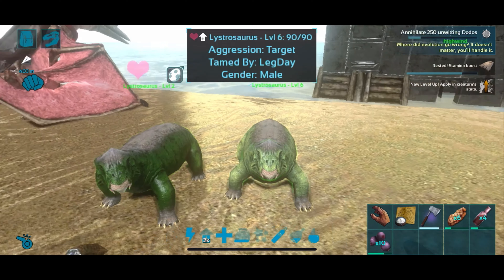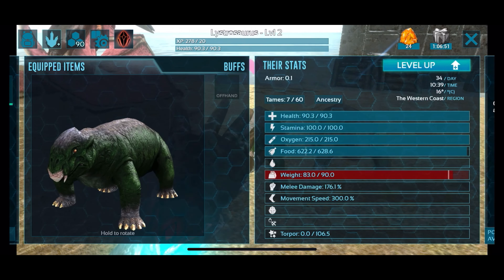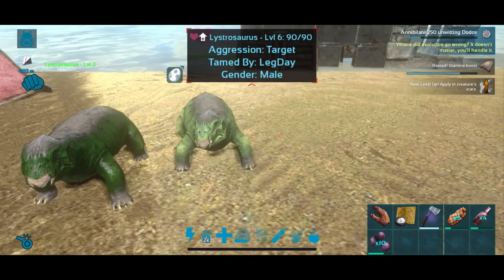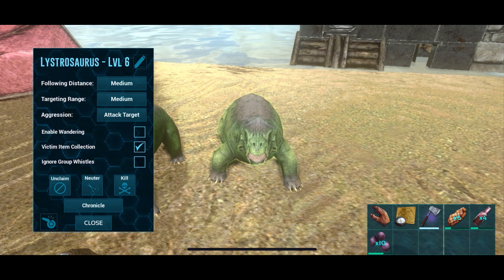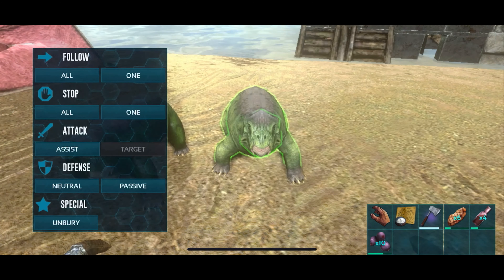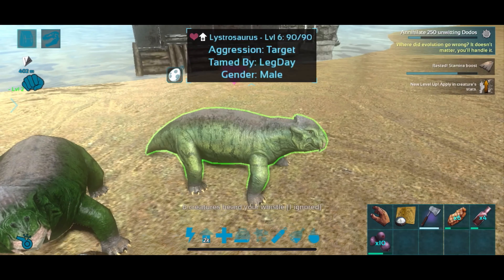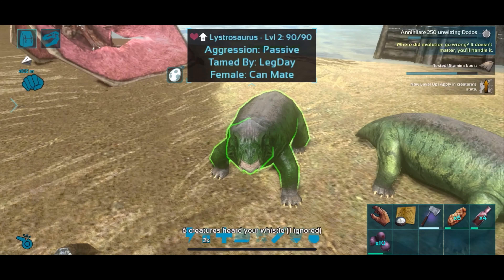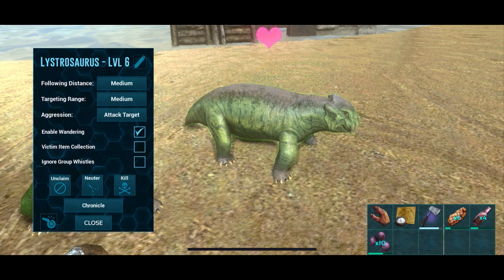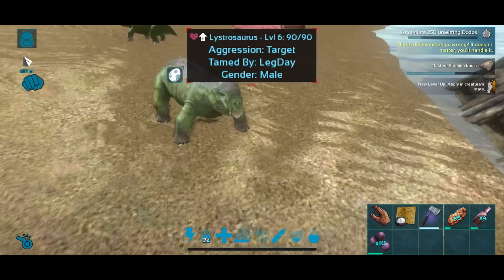As you can see here I have a female and male Lystrosaurus — the female is currently weighed down, and if the creature is weighed down they are not going to be able to mate. Make sure your creatures are not fully weighed down; you can have them under the yellow encumbered but they cannot be in the red. Put them both on enable wandering and then spam the whistle stop sound and you'll see a bar pop up — this bar will be their mating progress. Keep spamming whistle stop until they are completely mated and an egg will pop out.